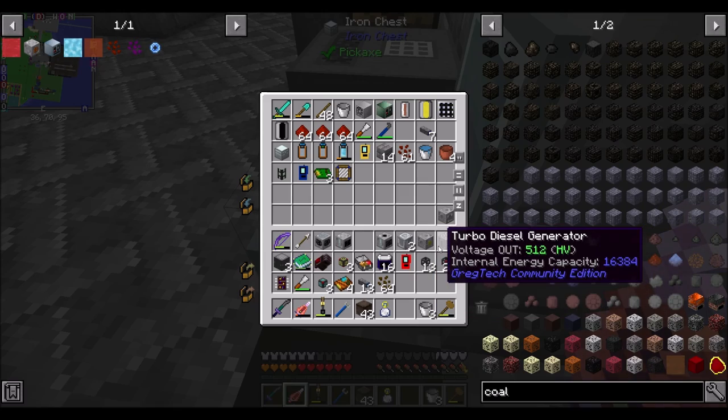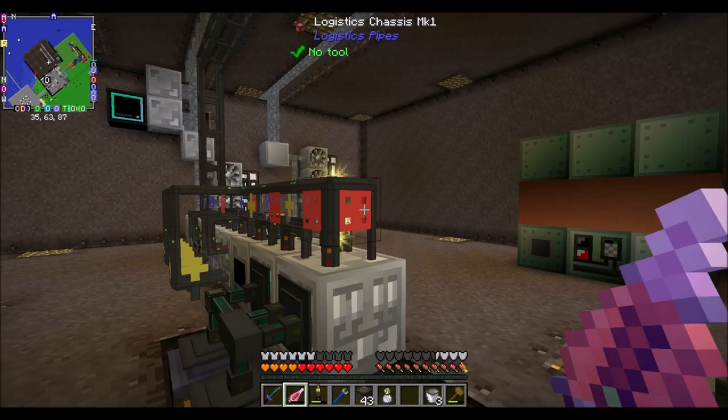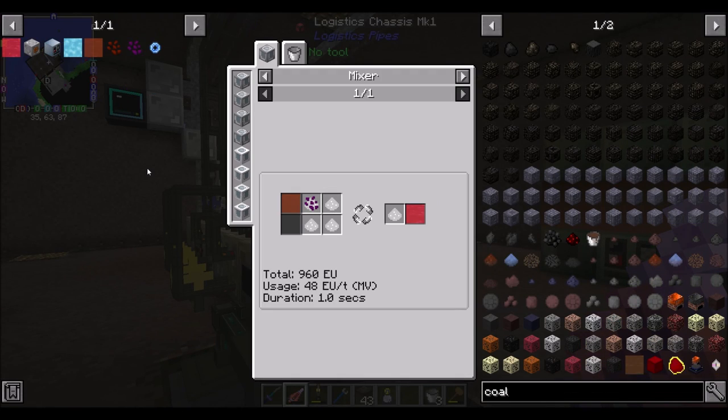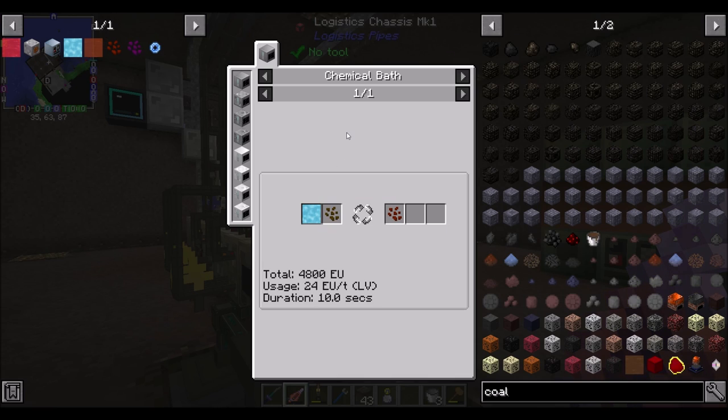Everything else is MV tiered, except for my battery buffer and diesel gens. So the goal is to eventually get to empowered oil, but we can't get there until we make empowered canola seeds, which need HV power, which we can't have until we get started. So we're going to start with crystallized canola seeds, and we can get a little bit of power kickstarting us into the HV age with some existing fuel that I've got.